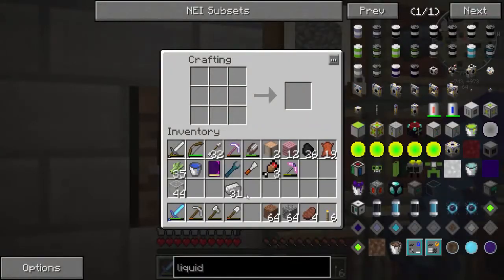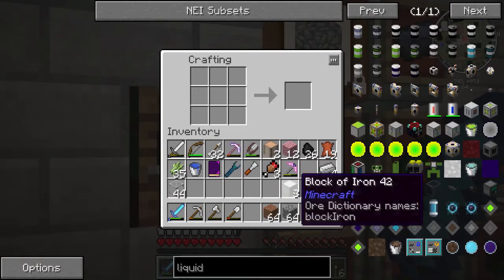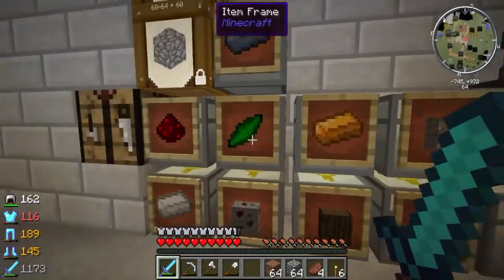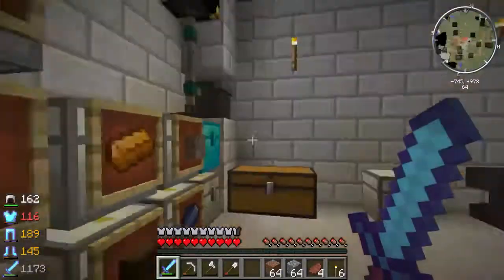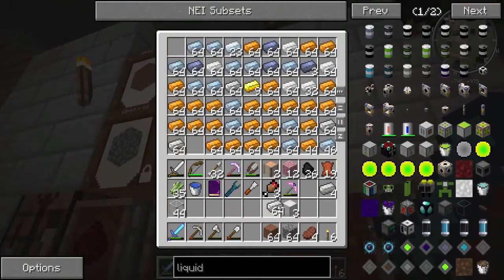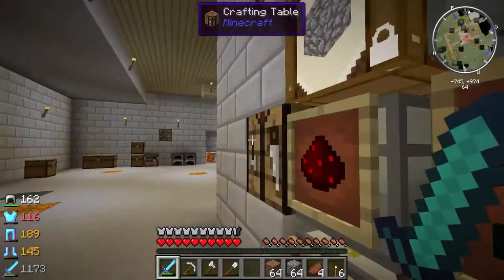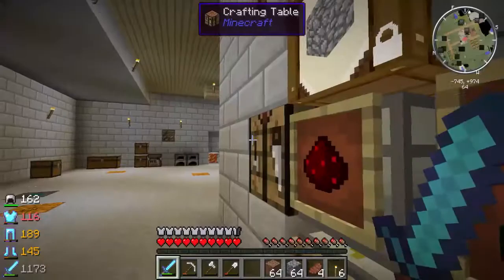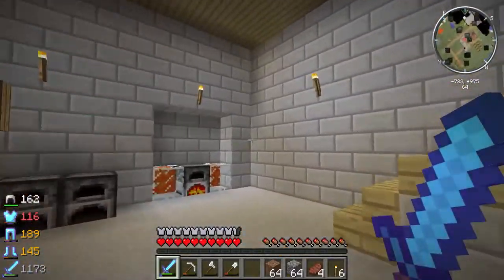I think I need 27 iron — yes I do believe so — and then we need a pumpkin. I need four, actually. There, that should be enough. And then a pumpkin, right? Very good. Let's go ahead and do this real quick. I know I have a little pumpkin farm outside. Okay, let's go do this.